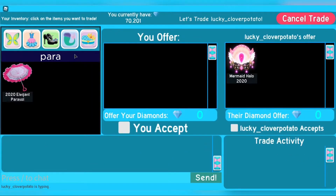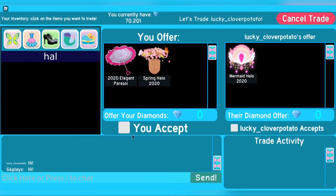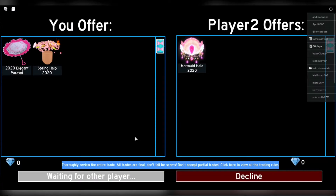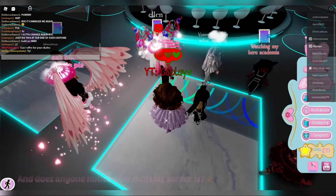The trade for the mermaid halo 2020 was my parasol and my spring halo. That was the trade I did. We're at the one second countdown and — trade success! I got the mermaid halo 2020.